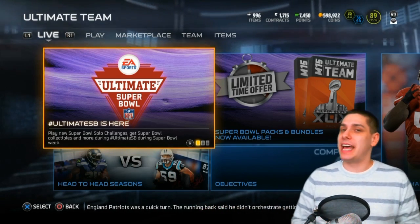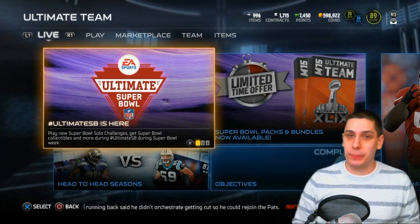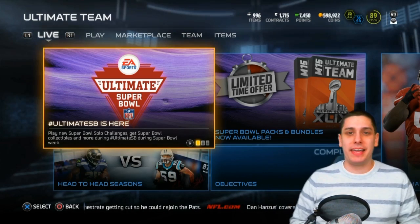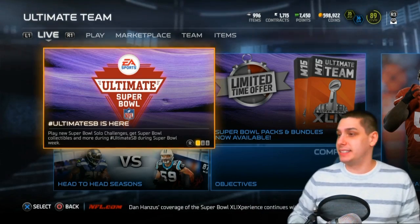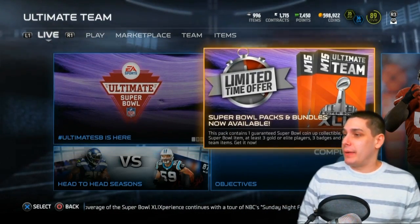I've had some good ones and some bad ones throughout these promotions. Obviously the best thing I've had was the cornucopia pack where I got that Barry Sanders. My flashback from the Ultimate Freeze was Wes Welker - I mean that's not the greatest, but it's pretty decent still. So I'm happy to get that. Now what we have right now is the Super Bowl packs.